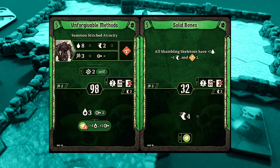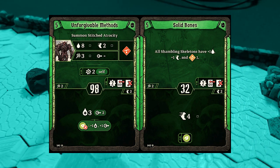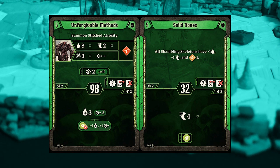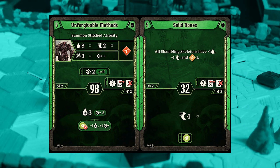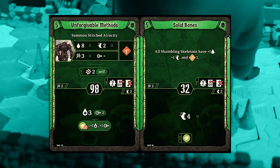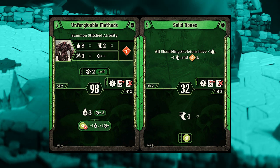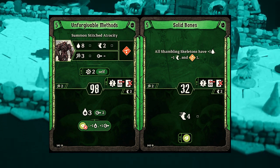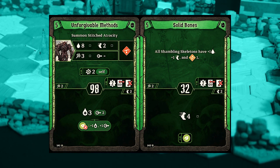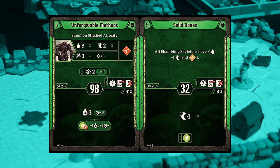The other two builds very obviously are going to want Solid Bones. The top half is great: all Shambling Skeletons get plus 1 health, plus 1 movement, and 1 pierce — that just made all of your skeletons on the board that much better. It's got a nice speedy 32 initiative, so a decent chance to get it out there and buff those skeletons before the enemies go. The bottom half is another great movement-4 card that also puts a leaf on the board. All around, a really great card that you're definitely going to want if you are either the Skeleton Swarm or Bone Wall build.